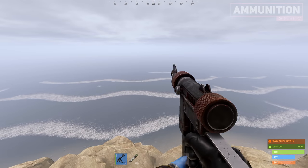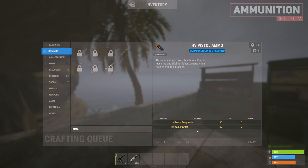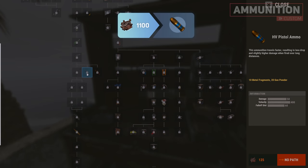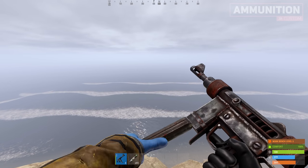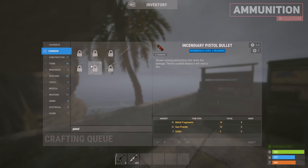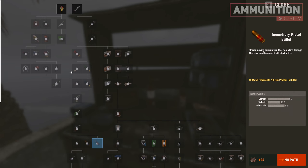The high velocity pistol bullet will increase the velocity and damage drop off range while maintaining the same damage as a regular pistol bullet, and cost 10 metal fragments and 20 gunpowder at a level 2 workbench to craft 3. The tech tree's total path cost to unlock the high velocity bullet is 1100 scrap, while directly researching it costs 125 scrap. The incendiary bullet will increase the damage while decreasing the velocity, making it harder to hit moving targets and will cost 10 metal fragments, 10 gunpowder and 5 sulphur at a level 2 workbench to craft 3. The tech tree's total path cost totals 1100 scrap, while directly researching it will cost 125 scrap.